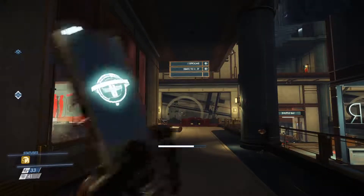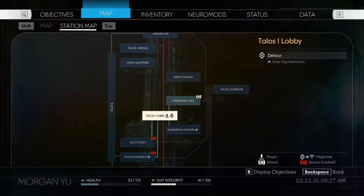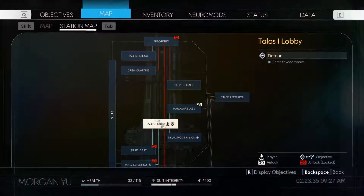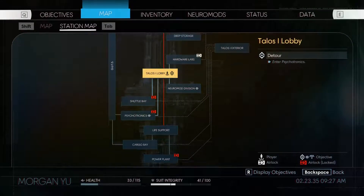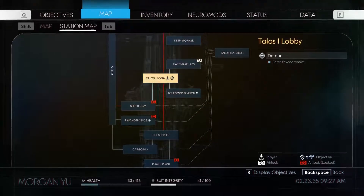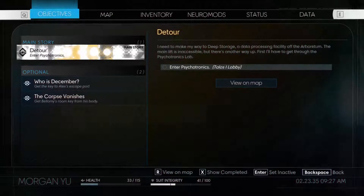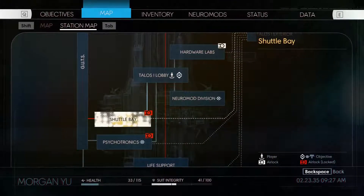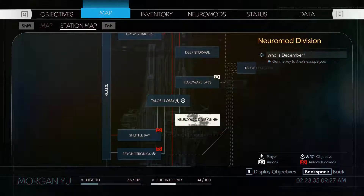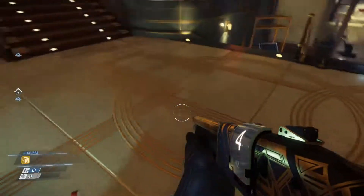Where's the neuromod division? I want to know who December is. So we're in the Talos 1 lobby. Hardware labs. The hardware labs is up one floor. I see — this is the entire space station. We go down one to get to the neuromods. Shuttle bay is there — let's not go there. We have a little marker going, it should be showing us where we're supposed to be going.